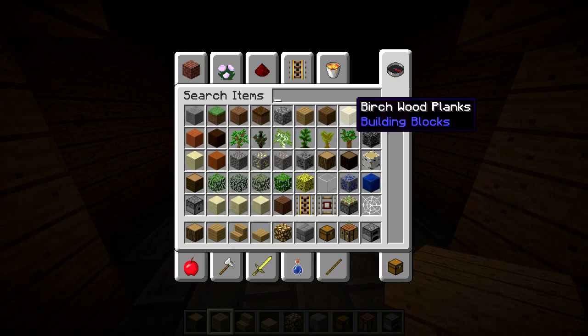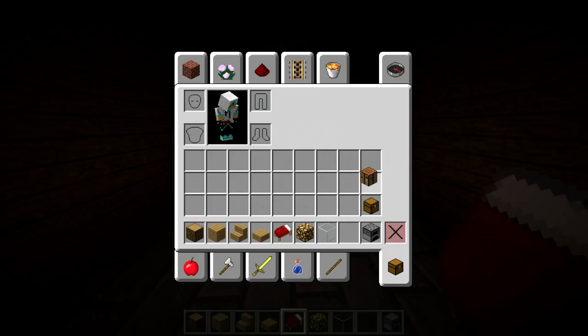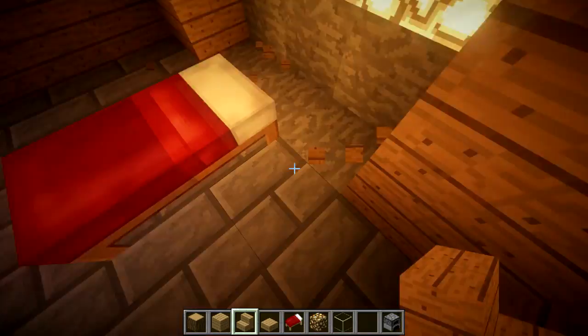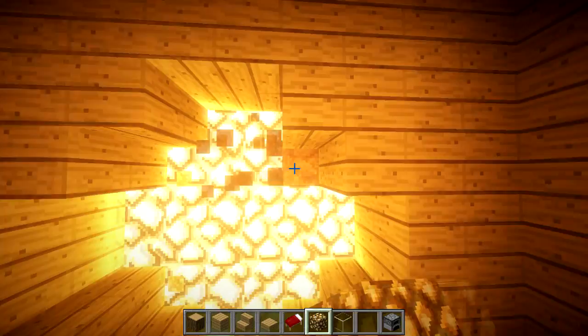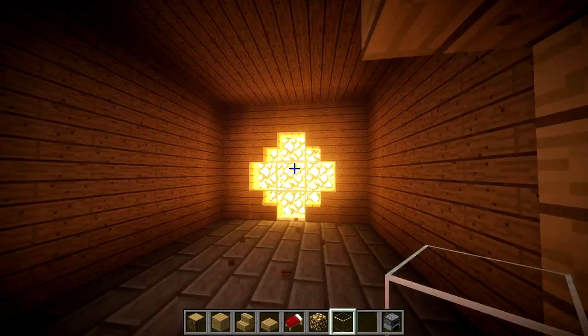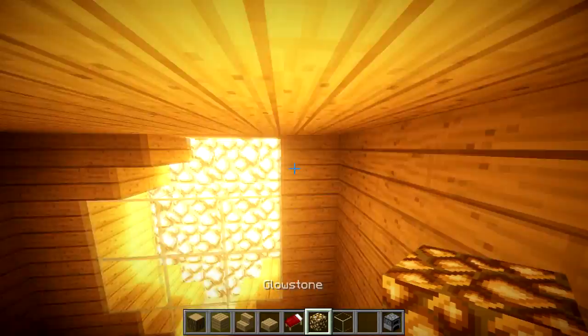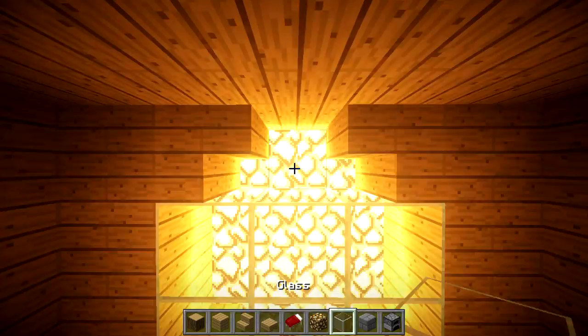Let's grab a bed and do some cool bed design, and grab some glass too. I really like to build these glowstone lights: put three pieces of glowstone here, put a stair in this corner like this, repeat that pattern, then fill in where you can see with glowstone, and place glass right there. It gives a really nice glowstone light. You can also put a glowstone up here to fit the ceiling better.